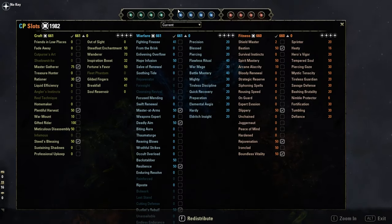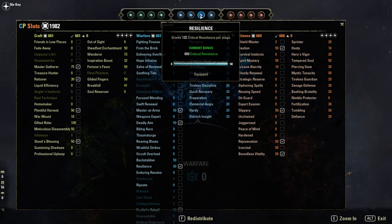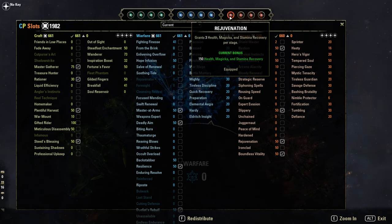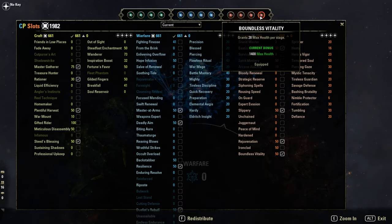Quick look at the CPs: Master at Arms, Deadly Aim, Resilience, and Dueling buff. Recipes: Rejuvenation, Slippery, Bastion, and Boundless Vitality.